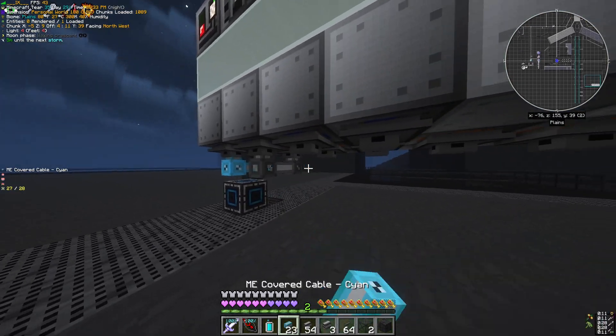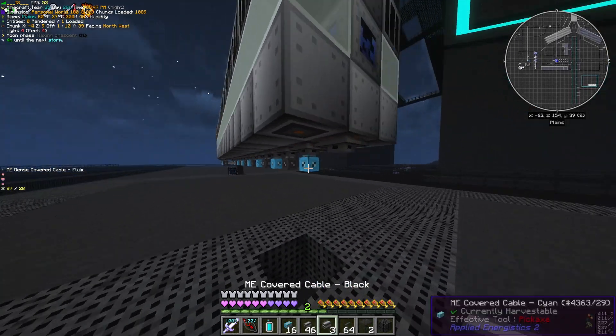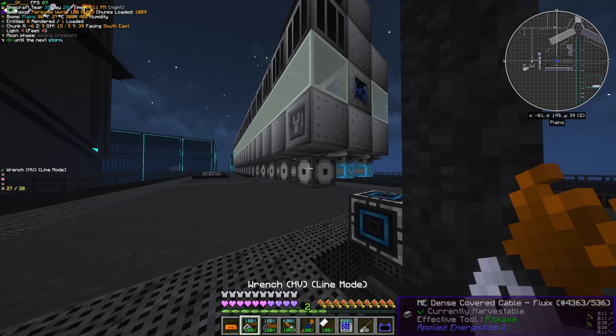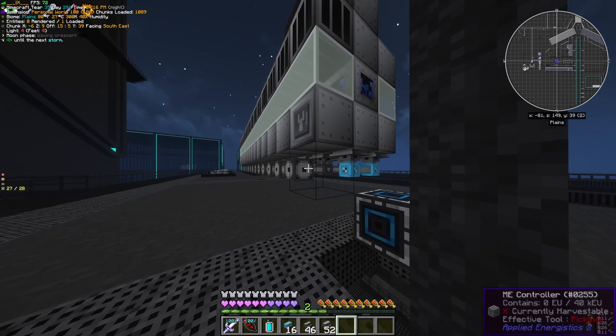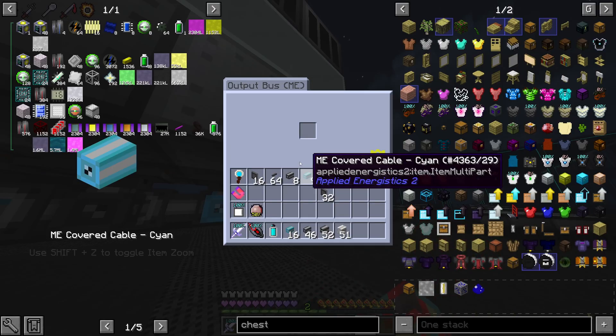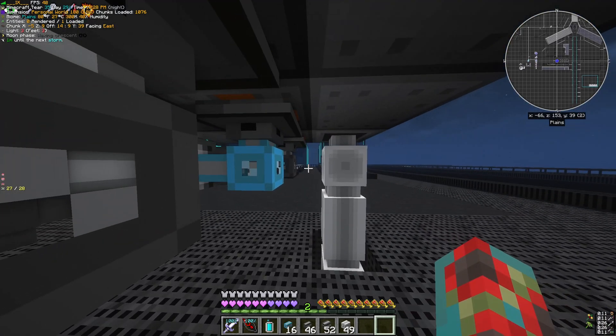Connect all of the storage buses using alternating cable colors to distribute channels evenly, all connecting to one dense cable spine. Subnets with more than 8 components require an ME controller, which you can place here. Collect the output of your assembly line craft via output bus, depositing recipe outputs into your main network.